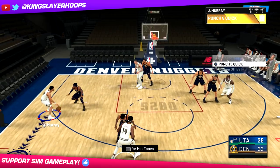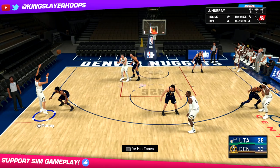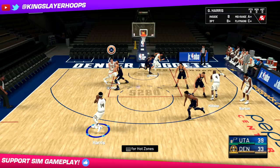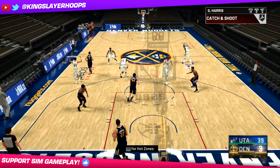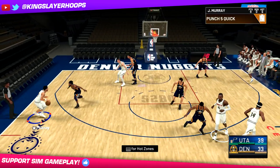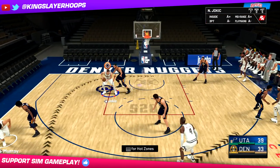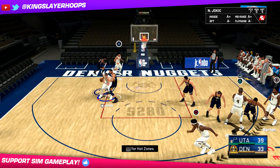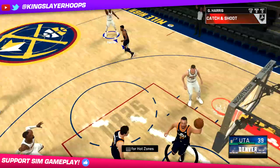The way this one's going to work is, again, we're going to get it down to the post. And we're going to get a back cut one more time from Murray - we're not going to hit Murray. But we have a three-point option on this one too. Look at that - Gary Harris from downtown. One more time in slow motion: we get it down to Jokic, Murray with the little back cut, the cut is not there, but look at that screen, and a three from Gary Harris.